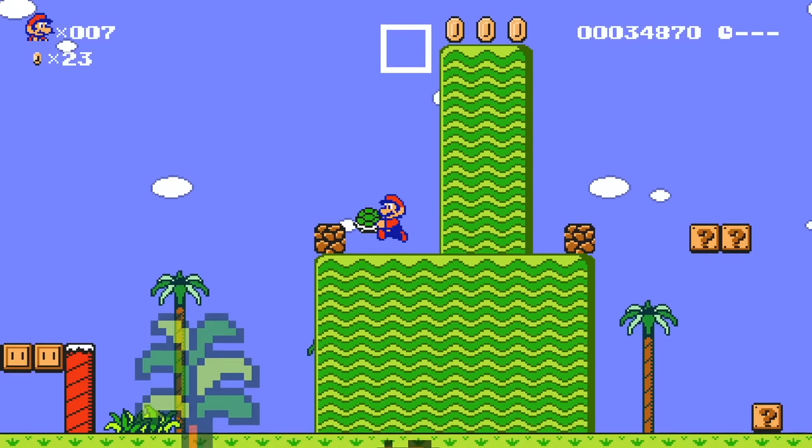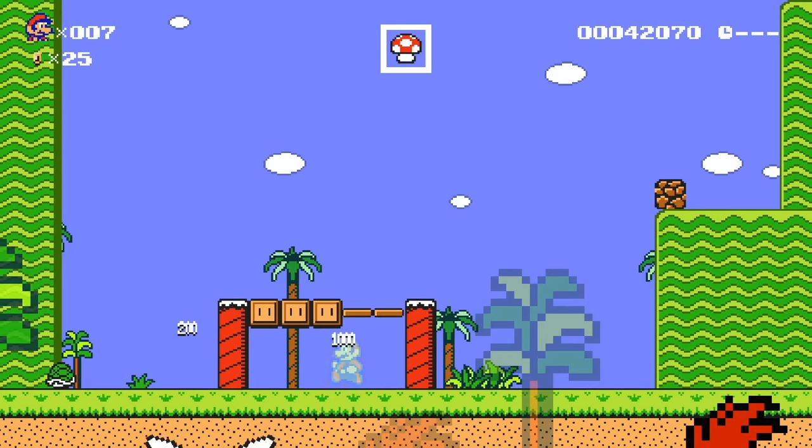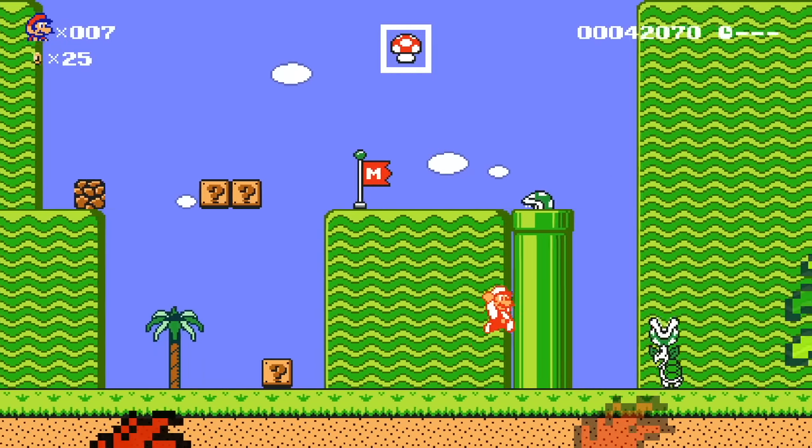We grab the shell, throw the shell at the hammer bro, bust on through, grab the fire flower — and success! That was a pretty good series of events. We just have every move — it's really fun to traverse this level.